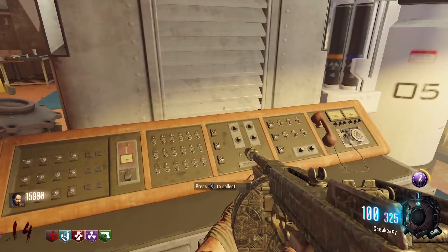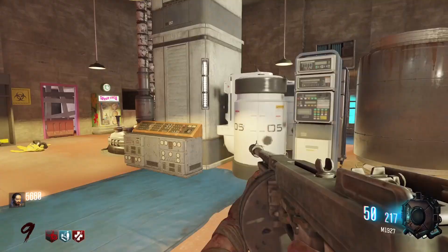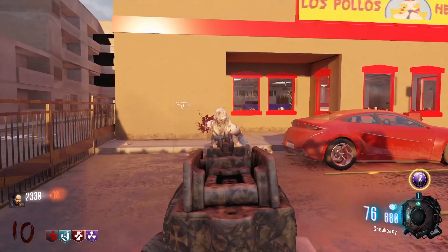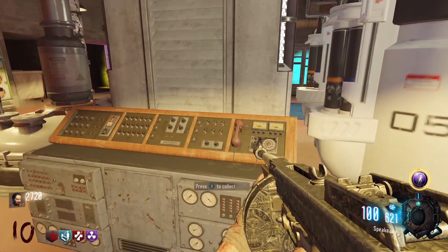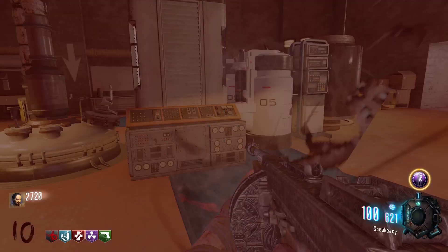You can also get free perks. Head to the lab beneath Los Pollo and interact with the console not far from the staircase. Then wait about five minutes for the cook to be ready, and once it is, interact with the console again to obtain a free perk. You can do this as many times as you want.